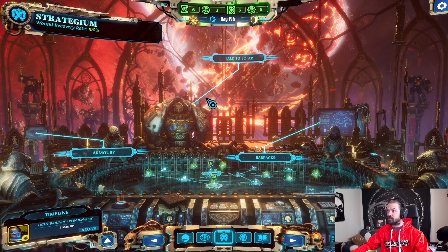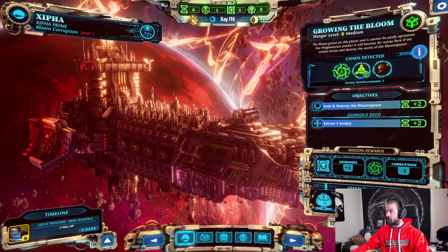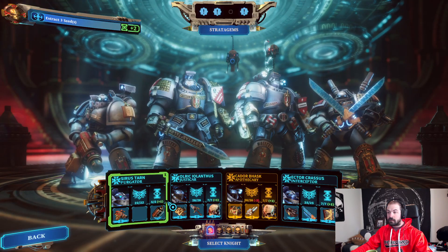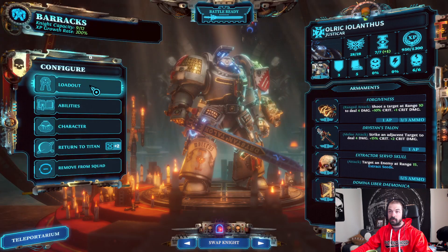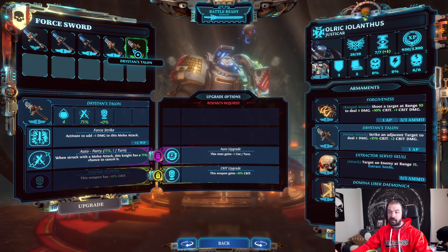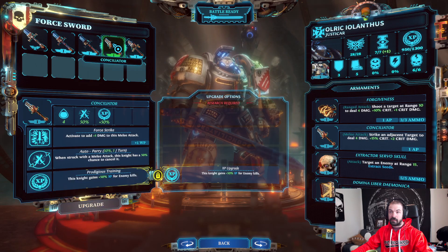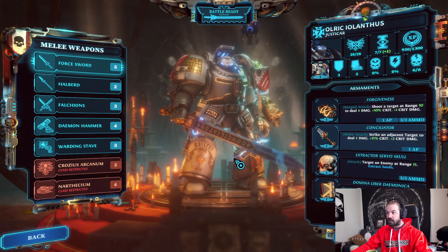They changed up some of the graphical stuff like how things load in. Here we are, going to start the mission. I did save just before this load. We need to extract three seeds. I'm definitely going to take Ulric because he has an extractor servo skull and he's all beefy with his melee weapons. I think I'd rather keep him with his current weapon - that's just extra XP. I like the sword model, it's cool.